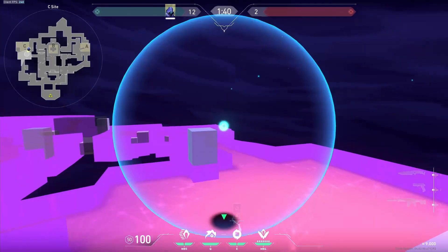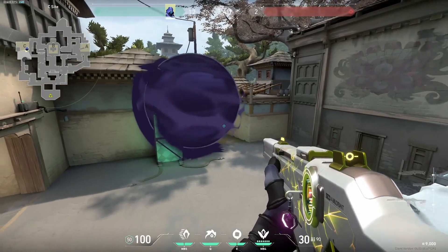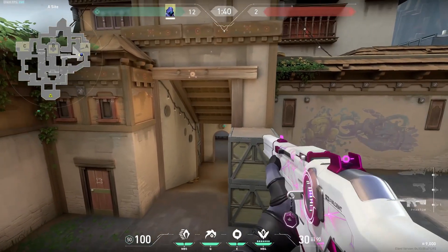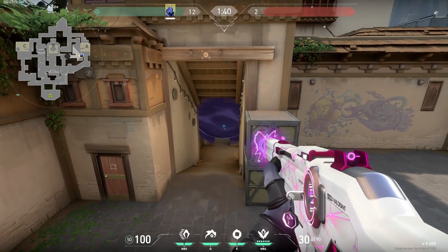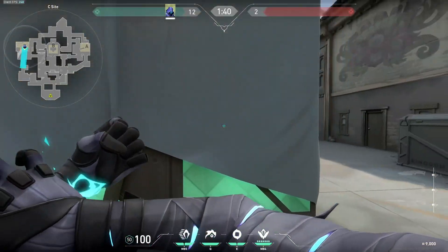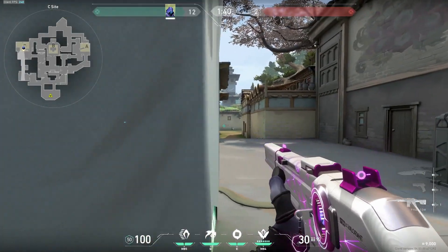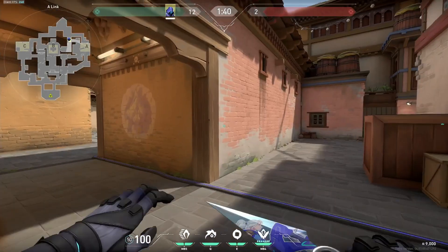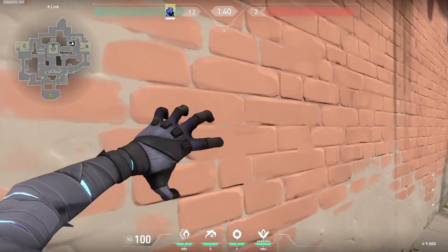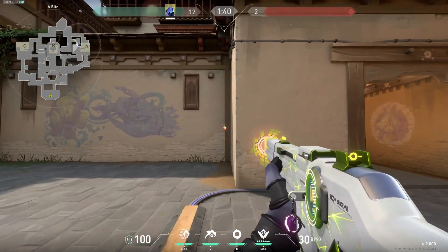Finally, Omen's not a bad pick either. There are a lot of boxes he can teleport on top of and combine with one-ways to make it really hard to push him on all three of the sites. On A site for example, you can play on top of the boxes, make a one-way in A short, and it's pretty hard to push through. His blind is also really strong on Haven since it can cover so much area, making it almost impossible to dodge. You can blind pretty much all of C long, you can blind enemies that try to push through garage, and you can even blind on a retake like on A site where you can blind both graffiti and default for your teammates to push in. Overall not a bad pick on this map.